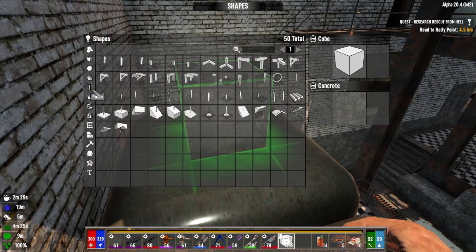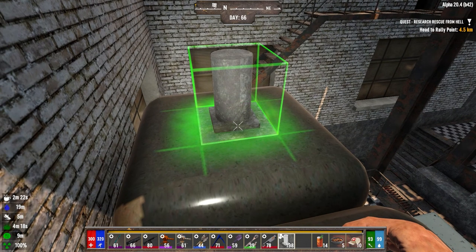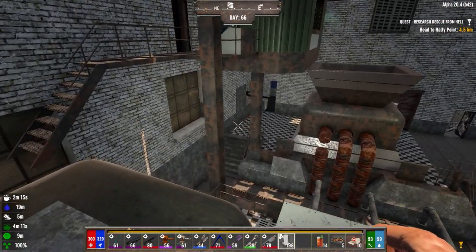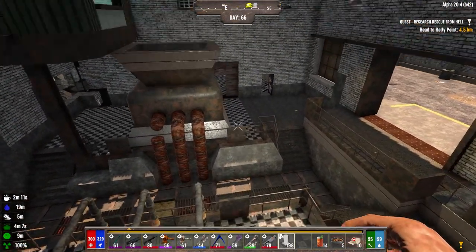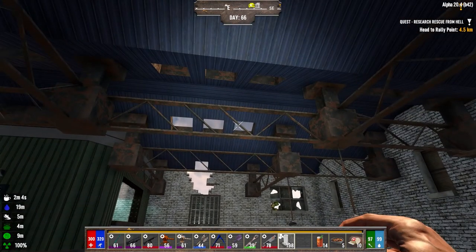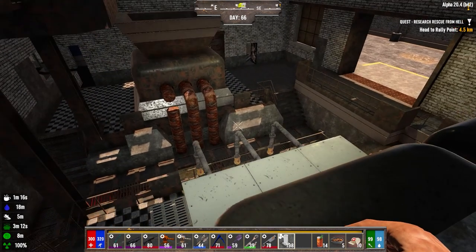We've got these kind of pipe pieces here that we can add — it looks like piping coming out. We'll run it up and over where we're going to have our indoor farm. I wonder if we put the farm on that side — I was going to put it in the center here, but if we put it on that side then we at least have wall structure. That's going to be a little better.